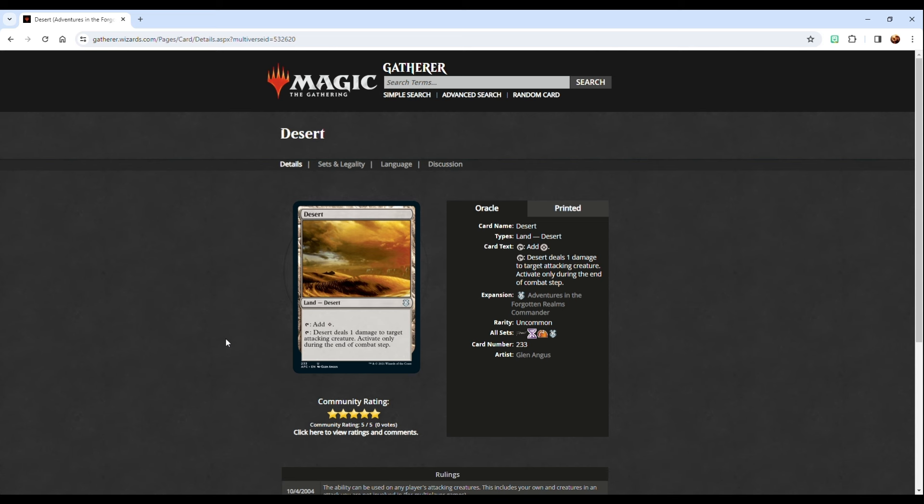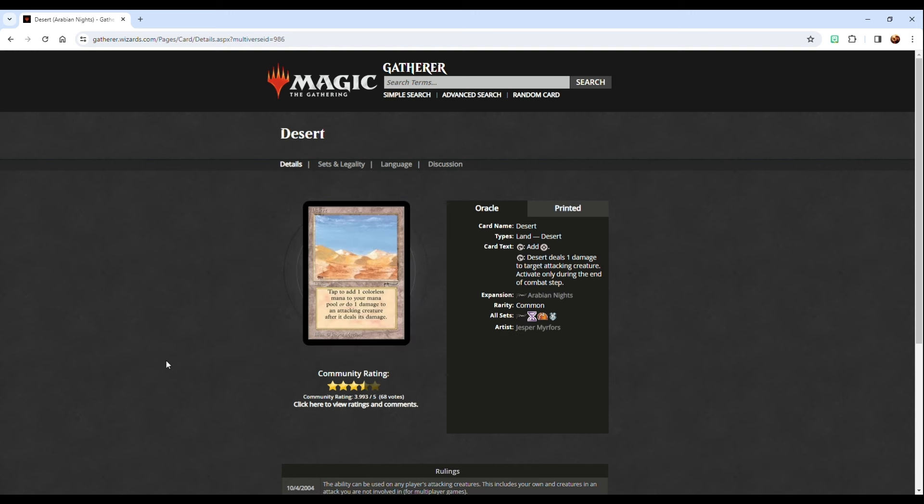We're supposed to be talking about desert as a land subtype, and really it's nothing new. It's been most recently reprinted for one of the Adventures in the Forgotten Realms commander decks. And of course, the desert goes all the way back to old school for the Arabian Nights set, which is so old I don't even remember when it was printed — I want to say like '93, '94 maybe. So yeah, we're talking a good 30 years old at this point, maybe a little less.